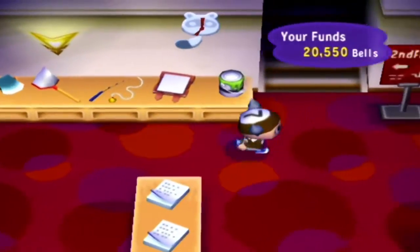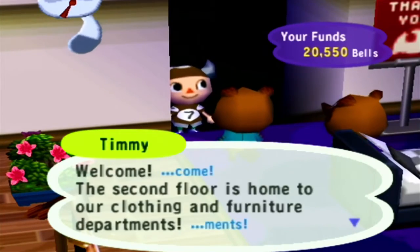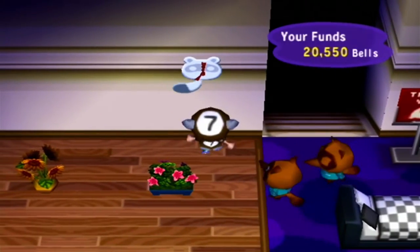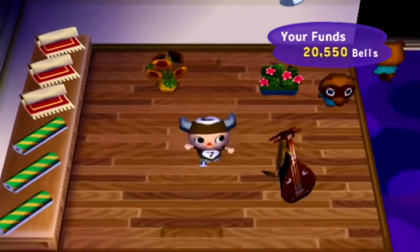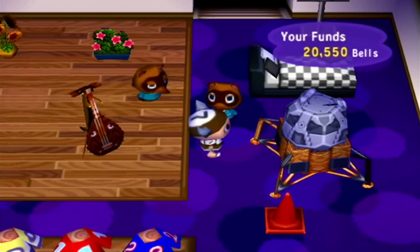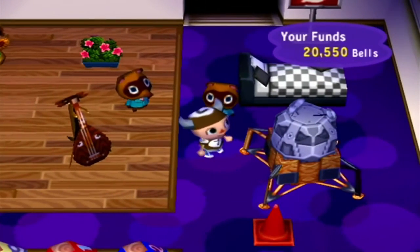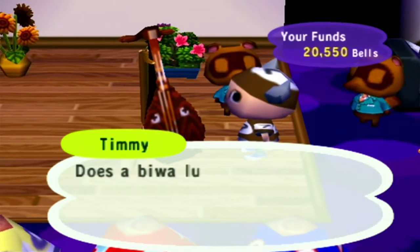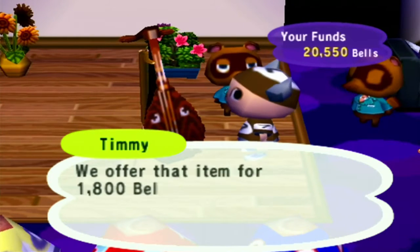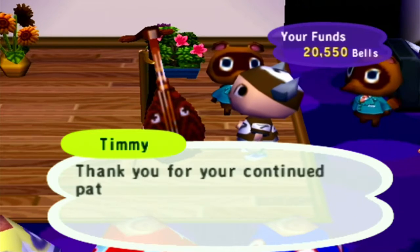Let's see what furniture you have — I want that tanuki clock so badly, it's so adorable, but I don't think they sell it. Flowers, flowers... there's the sad lute. You have a lunar lander — I would buy that but I just sold one a while ago, so let's not. I do want the sad lute though. I'll take it.